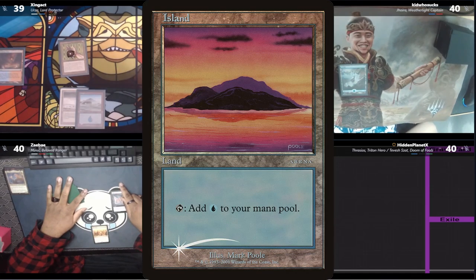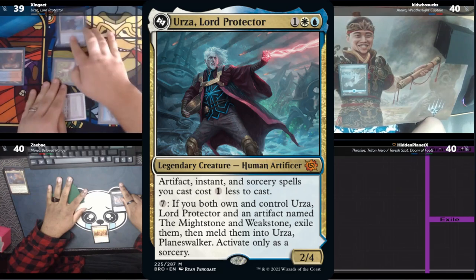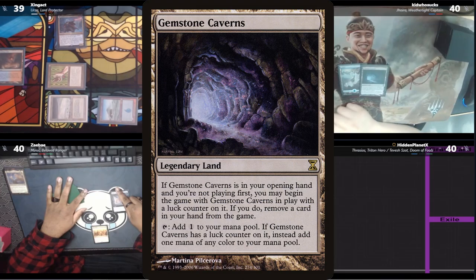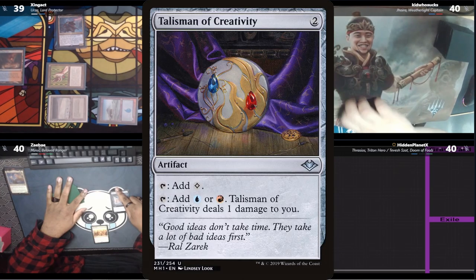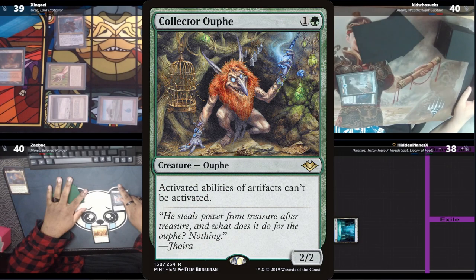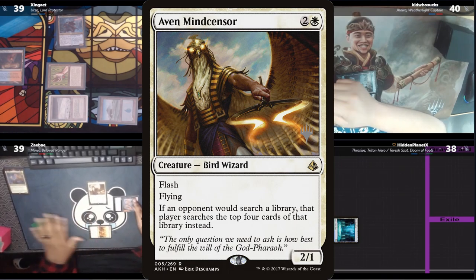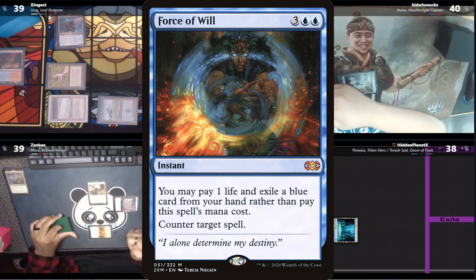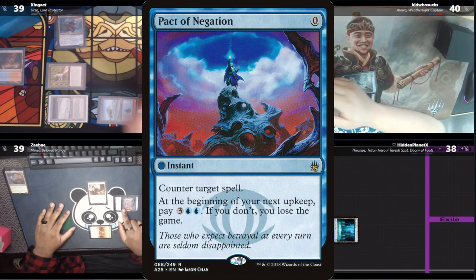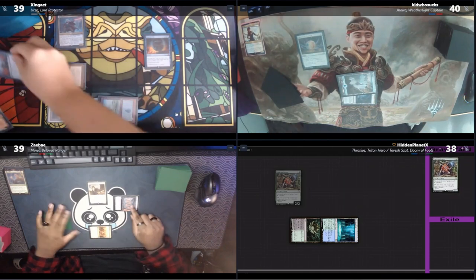Zing goes to his turn and plays an island. He uses his amulet mana for a blue and casts his commander, Urza, Lord Protector. Kid has a Gemstone Cavern and casts a Talisman of Creativity. Hidden shocks in a Breeding Pool and casts an Oof for two. Zay responds by flashing in an Aven Mind Censor, and after the bird resolves, Zing is pretty quick to ruin Hidden's day with a Force of Will, exiling a Pact of Negation. Unfortunately, Hidden was banking on that Oof and passes the turn.